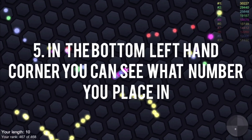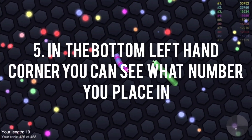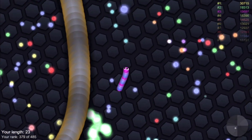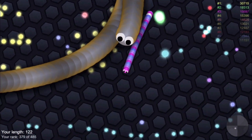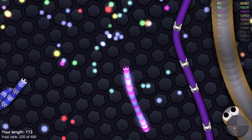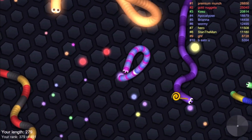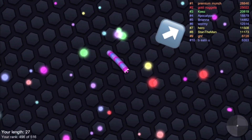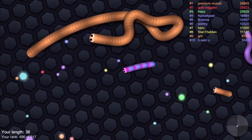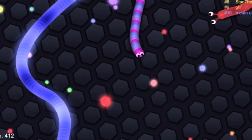Number five: in the bottom left hand corner you can see what number you place. This will help you know your ranking, and if you get in the top ten you can actually see your display name in the top right hand corner.